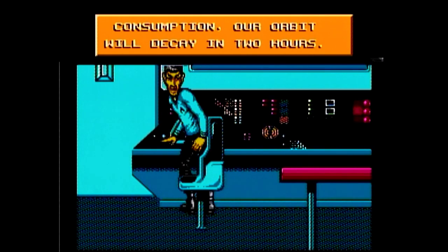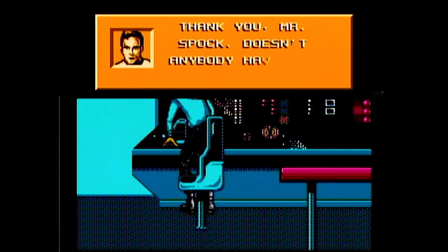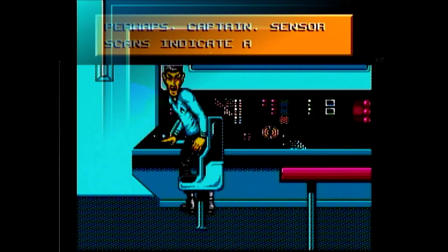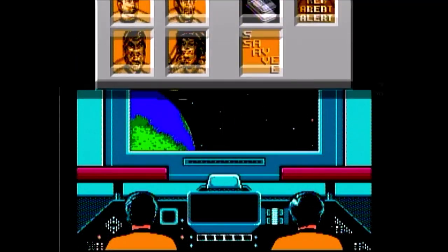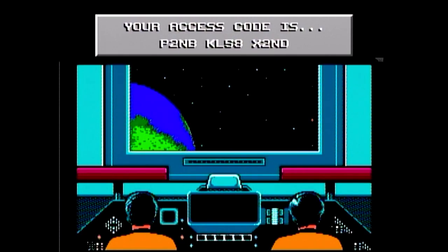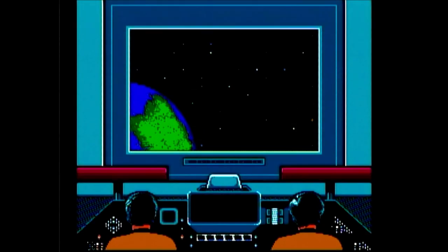Star Trek 25th Anniversary is an adventure game patterned after old point-and-click computer adventure games, for one player only with one standard mode of difficulty. You can save your game via a password obtained while on board the Enterprise. From the bridge, you can talk to Spock, Scotty, Bones, Sulu, Chekov, and Uhura to get statuses from their stations. You can also select the map after the first planet to plot a new course.